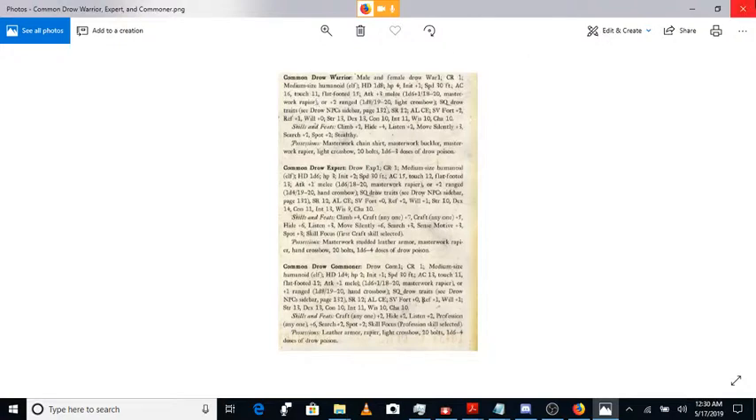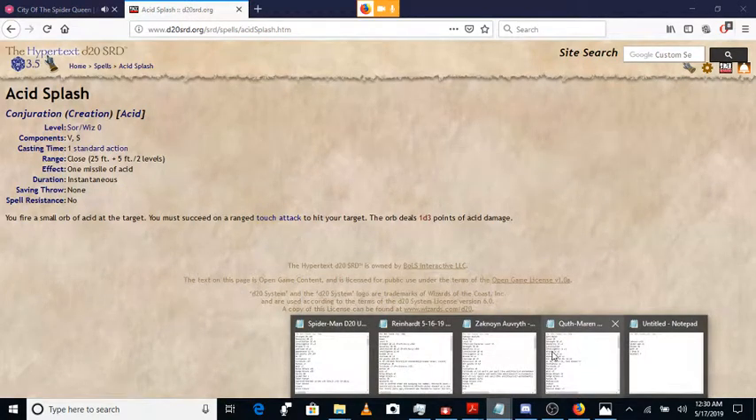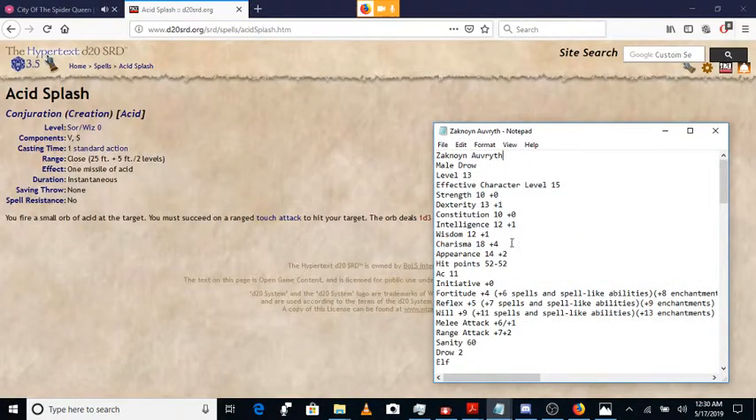Roll your ranged attack for this, but instead of using your dex, use your charisma because you're a sorcerer. So treat it like a charisma check — you're going to have a plus four as opposed to a plus one. You're using your charisma in place of your dexterity, so instead of having a plus seven to your attack, you're going to have a plus ten. Basically roll d20 and add ten.